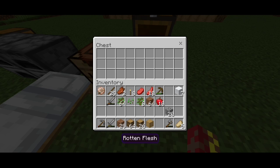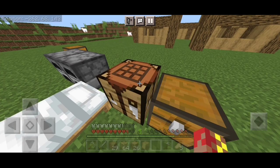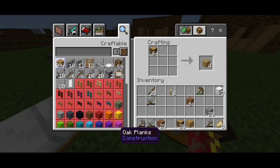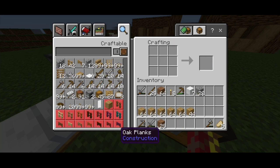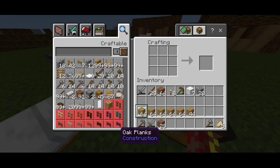Now we have a house and a roof. That's why we have inventory clean. Now we have inventory clean. Now we have more plants. Now we have left a roof.